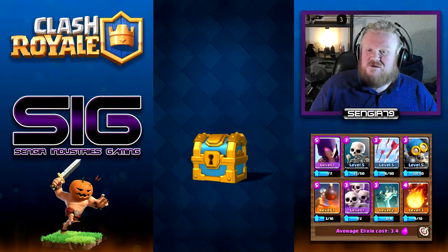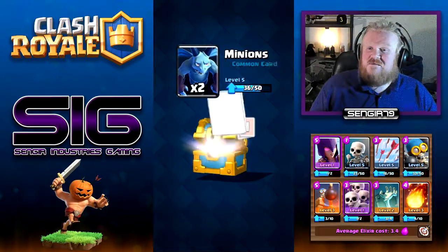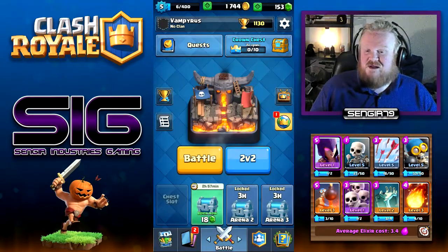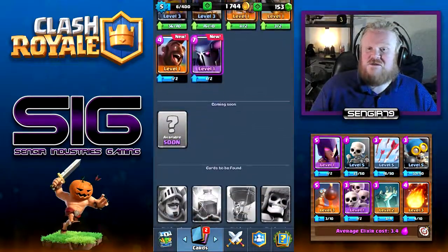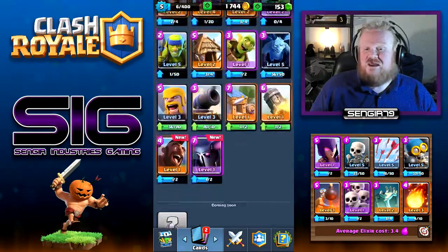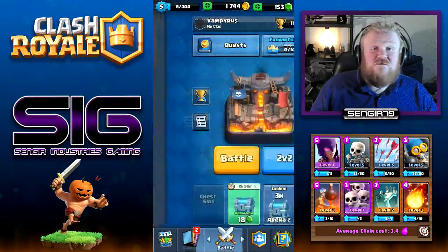We have a golden chest to open as well. Goblin, minions, barbarians, and goblin hut. Lots of huts today. We got some other chests to be unlocked. For Epic Sunday, although I wasn't here for this, we did unlock the P.E.K.K.A. We'll use that in a future episode with the Hog, or maybe put them in the same deck - we'll see what happens.